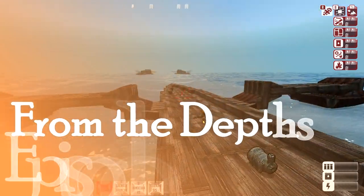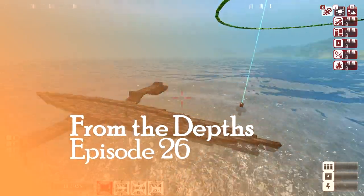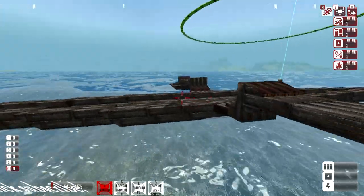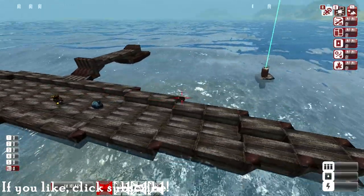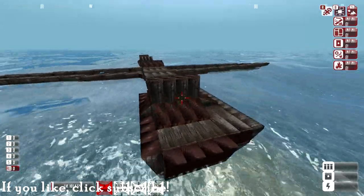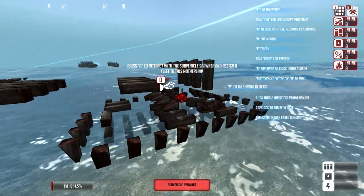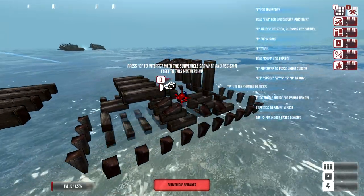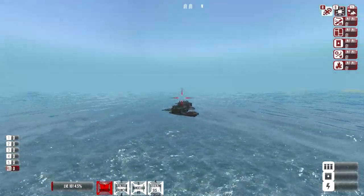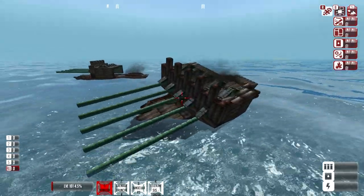Hey guys, what's up and welcome to another From the Depths. Today is chaos day. We are building a fleet - kind of like a small battleship destroyer deal out on the ocean that has some vehicle spawners hidden within. These things are going to be spawning our new battleships called the hip scotches. You can see them bouncing over there - they are really destructive, just huge cannon ships letting out a huge volley of shots.